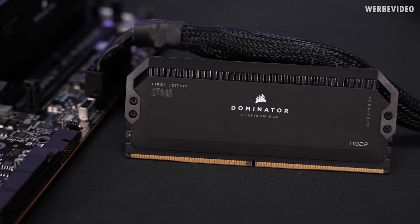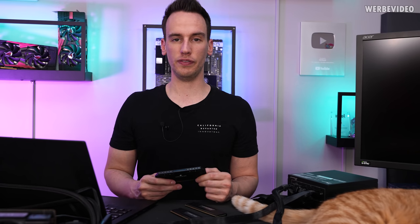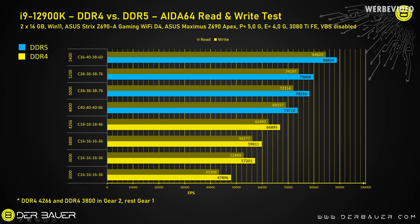All testing was performed with Corsair Dominator Platinum RGB first-edition DDR5 sticks rated at 5200 C36, also capable of running 5400 C36. Starting with the most obvious, the AIDA64 read and write test — a very synthetic load — shows the theoretical benefit of DDR5. The 5400 C36 peaks just below 90,000 MB/s, which is almost double a typical 3600 C16 DDR4 kit.